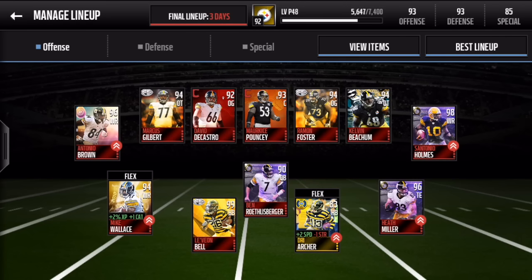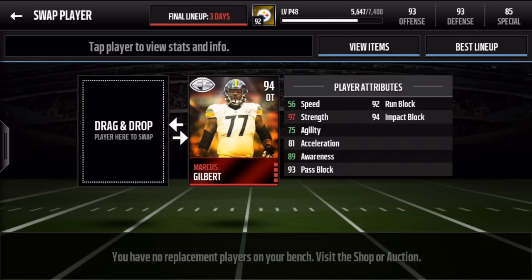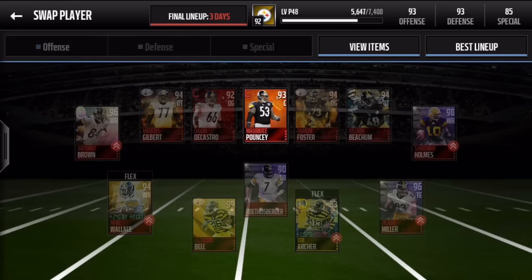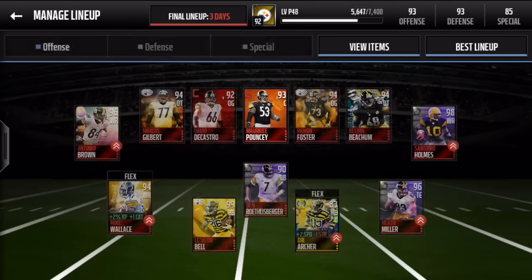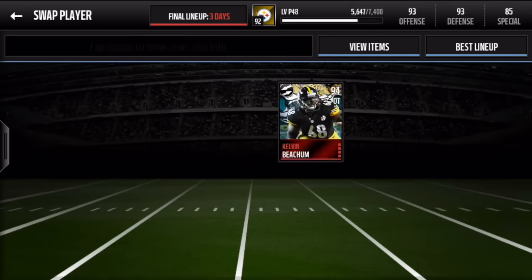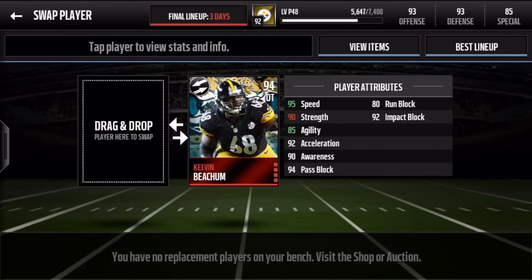Let's hop into this review. For the core of our lineup we have the offensive line: Marcus Gilbert 94 overall — Final Edition — a 92 overall David Castro offensive guard campus player, another campus player Marquise Pouncey, Ramon Foster Final Edition, and a Movers card Kelvin Beecham, which is pretty sick. I love all these Movers cards.